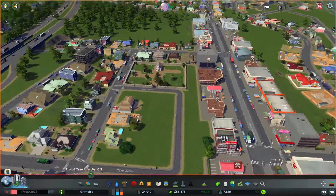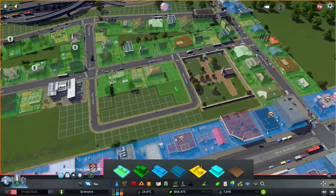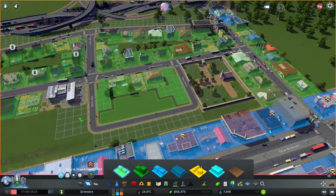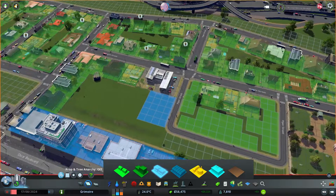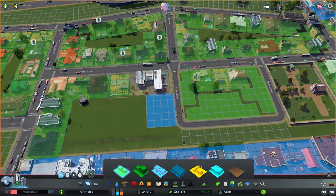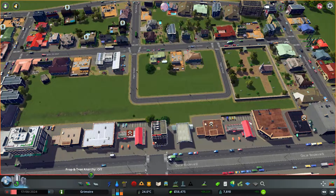We have another cemetery over here and we could definitely build more houses. Just normal density houses, not high density. This is an elementary school — can we place commercial here? Yeah, we have demand for commercial, not so much for residential. I could do something else here, but not for now.